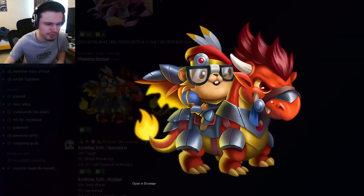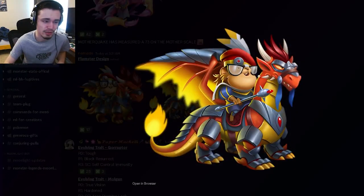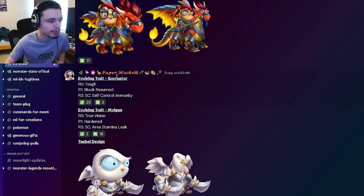Then we also have Flamster's design — I think this is the dragon from Dragon City that the guy's riding on, so that's pretty cool. It's a little hamster guy riding on a dragon, so really cool design. This is definitely my favorite one. And then we have two evolving traits for Corruptor and Mulgan.